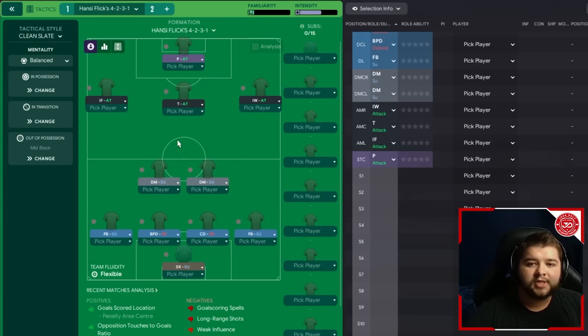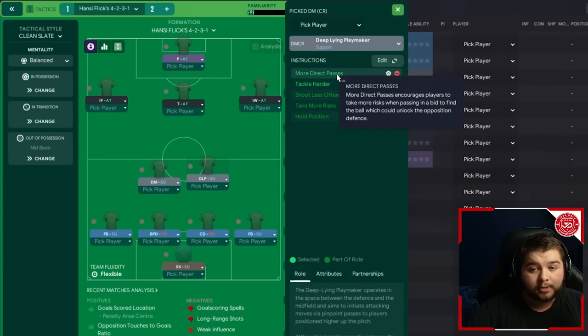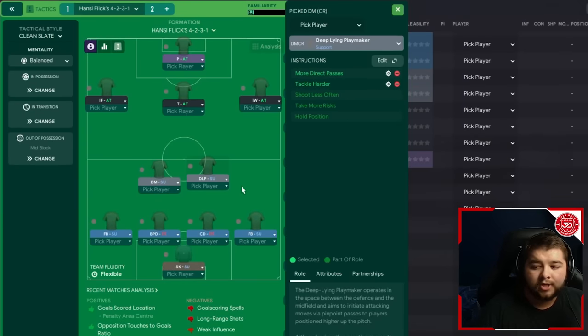The tactic features two deeper DM options in this 4-2-3-1, but one DM position gets changed to a deep lying playmaker. This is pretty much how Flick would set up, and it's the only area I've had to slightly tweak to make it perform well in FM. The DM on the right hand side becomes a deep lying playmaker on a support role, with more direct passes and tackle harder - the only player in the team looking for those longer balls. In real life he probably did opt for two DMs, but in FM the deep lying playmaker role is an absolute necessity and works so much better.